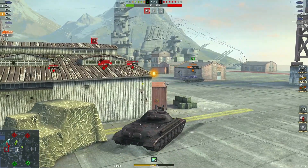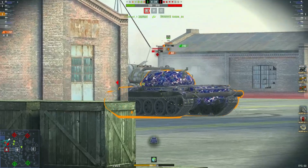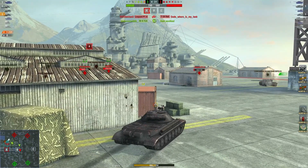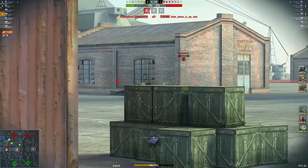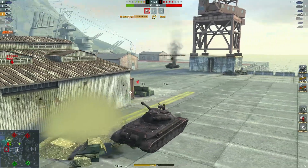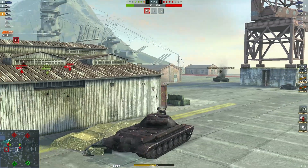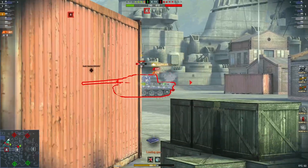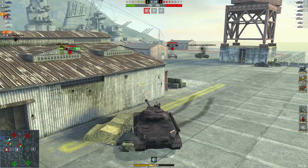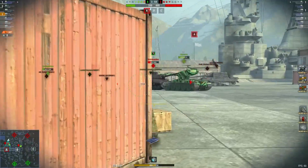Nice shot into the Leopard, waiting for that reload. Another nice shot — up to 1231 damage now. Again waiting for that reload — can he take out the Leopard? Nice shot into the Jag Tiger and that's gone. Four versus three in favor of the green team. Waiting for that reload.